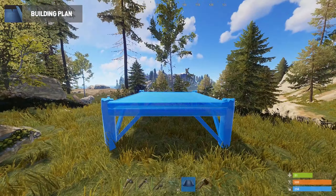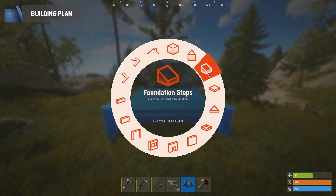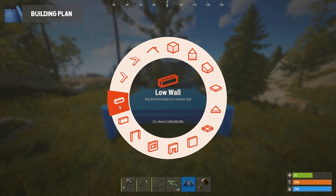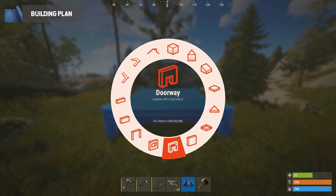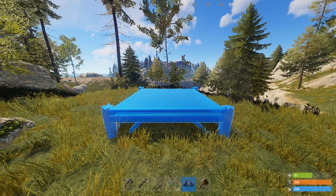To use the building plan you must equip it on your hotbar. Once you have the planner equipped, hold right-click to open the building wheel. This wheel will let you select all the different types of structures you can place down. You'll want to only focus on foundations, walls, floors, and doorways since we'll only be using these to build our first base.